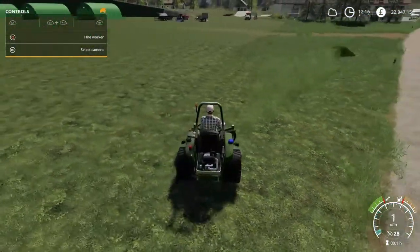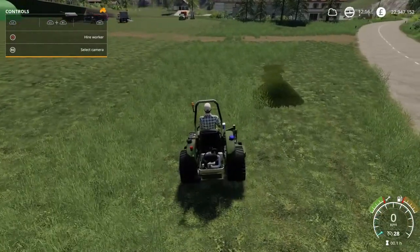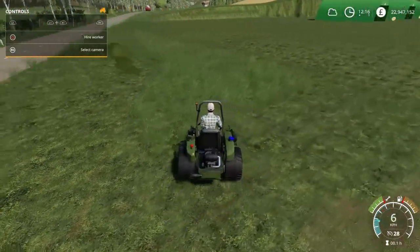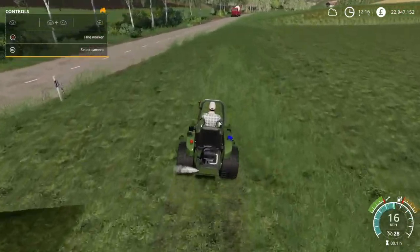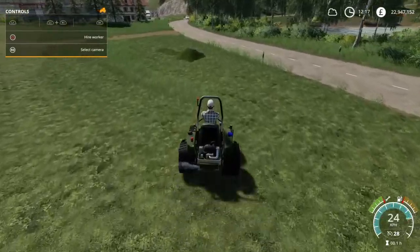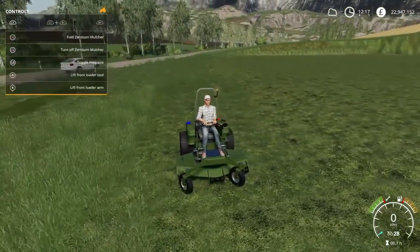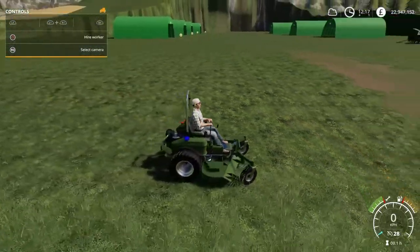Now the one thing I will say — for a zero turn, it only does the zero-turn thing at low speeds. I don't know how I feel about that, because in real life a zero-turn mower can pretty much turn on a dime at top speed. But if you just lay lightly on the gas it'll turn quick. If you're going full speed it just kind of turns like a regular mower. It does have a beacon but no lights on this one. The roll bar — you can retract it or extend it. And that is the Mulch It.